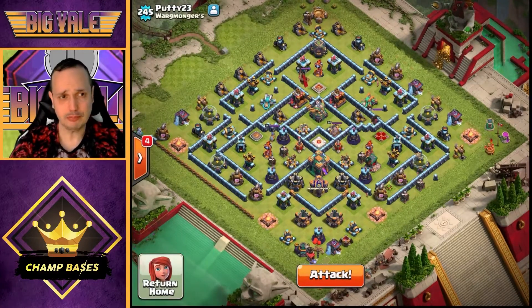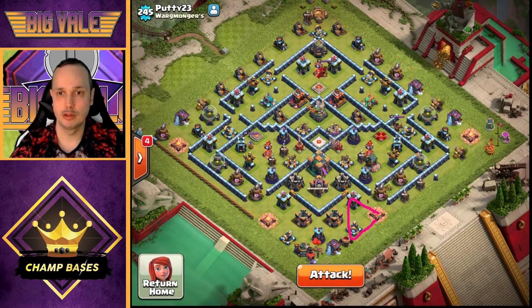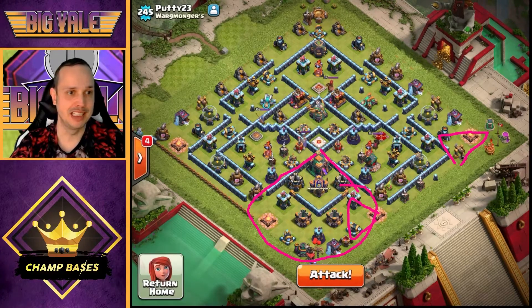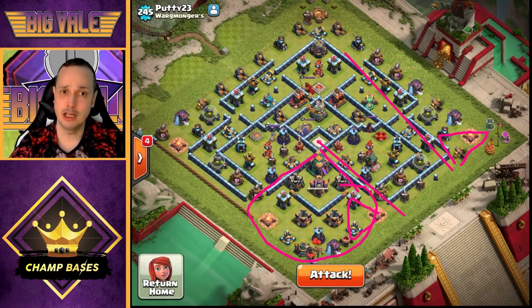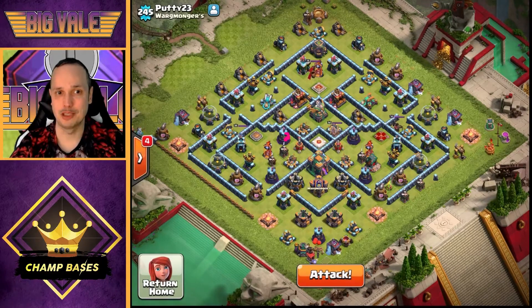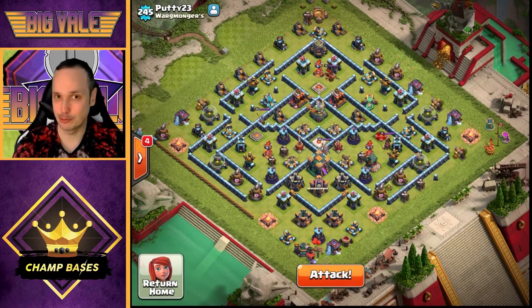Once the Yetis are down and have cleared this area here, and once we've taken out this area here, you've got a really clean funnel — dragons funneling straight through and then starting to spread. Hopefully they will spread, because then we've got great potential to take out this Wizard Tower, leaving just one Wizard Tower in the base with no multi Infernos and only one Scattershot. This seems like a golden opportunity to three-star this base.